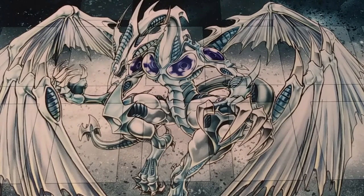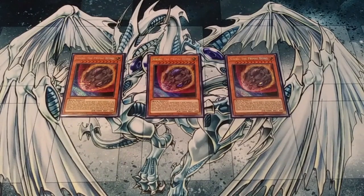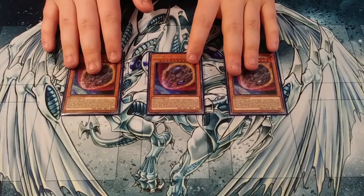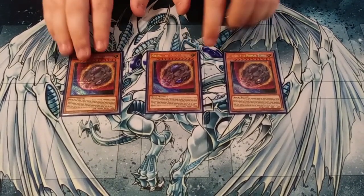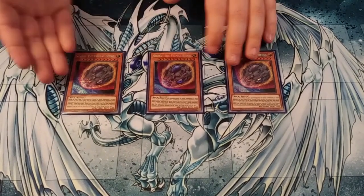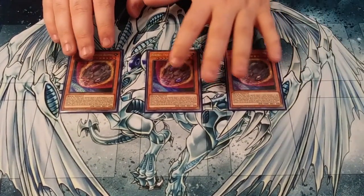As for our non-Shadal monsters, as this is a pure Shadal build, we run three Nibiru. Nibiru, for obvious reasons in the main deck — you're either going to see it in your hand and it's not going to do anything, or you're going to see it and it's going to blow out your opponent. There is really no in-between. He is a light monster, which is why I decided to run him as a hand trap. These will stop entire boards of monsters, given that your opponent doesn't make the right play.